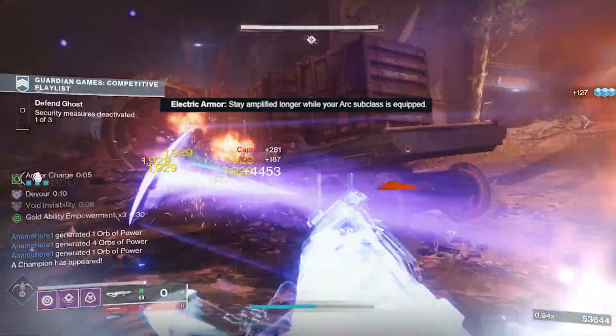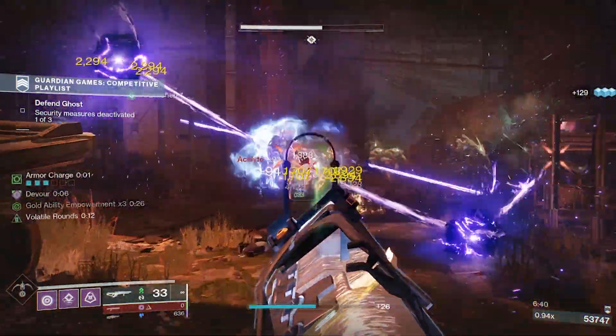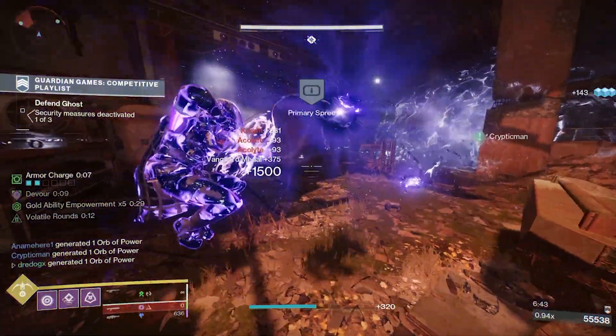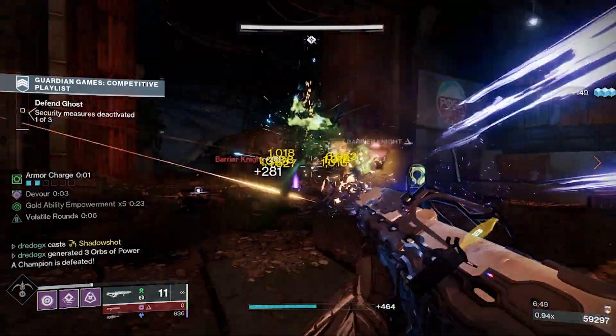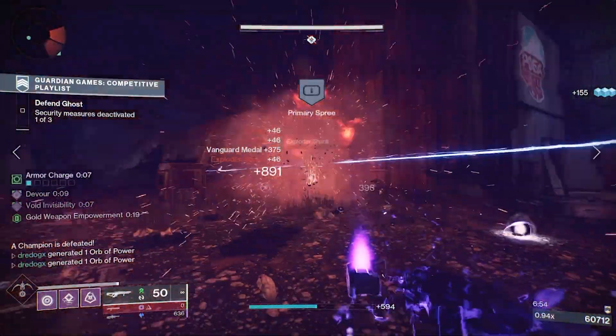Next, Electric Armor: stay amplified longer while your arc subclass is equipped. This is good because there's some stuff later on that it synergizes with. I'm not wild about it on its own — I think it really just depends on what you're building towards and it's one you can swap out.